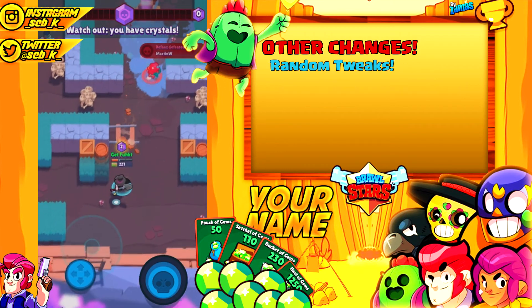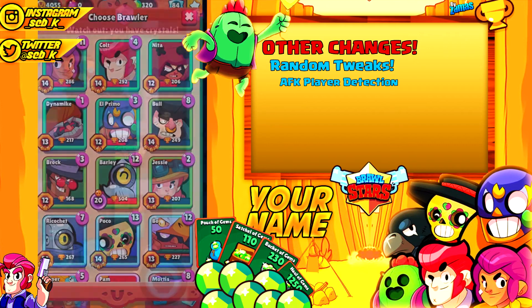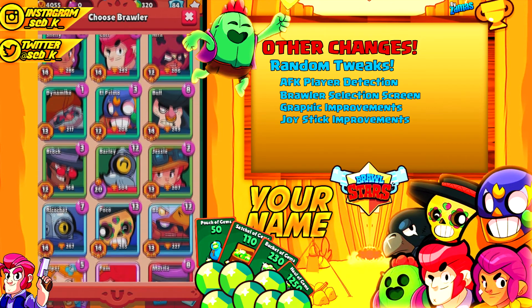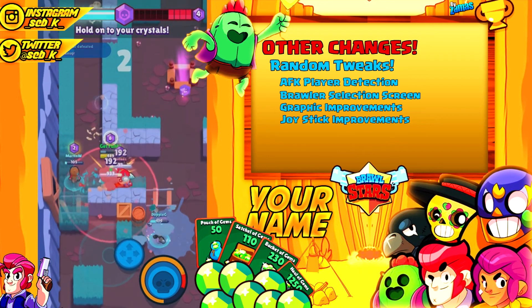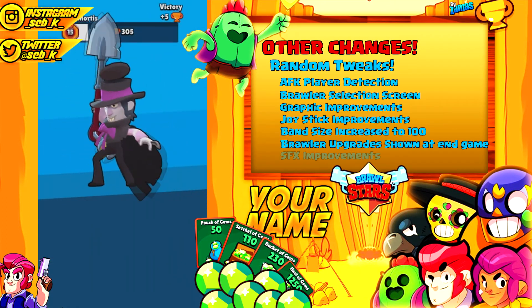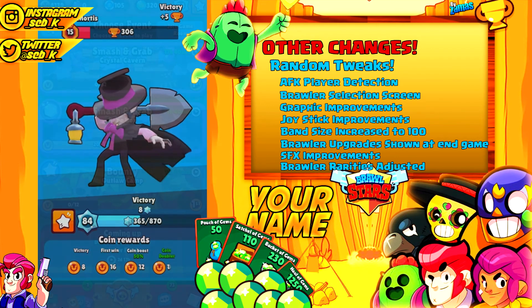The last thing we're going to talk about are some random tweaks made to the game. They added an AFK player detection, a brawler selection screen in game rooms, graphic improvements to multiple brawlers, and joystick improvements and additions for both left and right-handed players with a fixed area in the corner. Band size is increased to 100 from 50. Brawler elixir upgrade levels are now shown at the end-of-match screen, and there are also sound effect improvements.